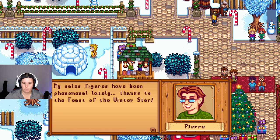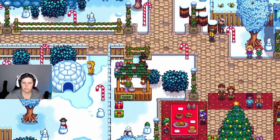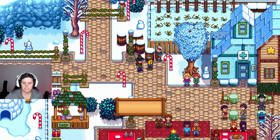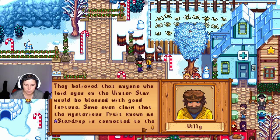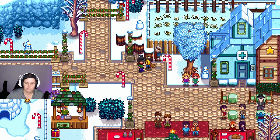'My sales figures have been phenomenal — holidays are good for business, I wonder if I could invent some new ones.' The wizard tells the legend of the winter star: 'In the night sky of winter there was a bright star, only visible from this valley. In times of old, people would come from far and wide to see it. They believed that anyone who laid eyes upon the winter star would be blessed with good fortune. Some even claim the mysterious fruit known as stardrop is connected to the winter star.'